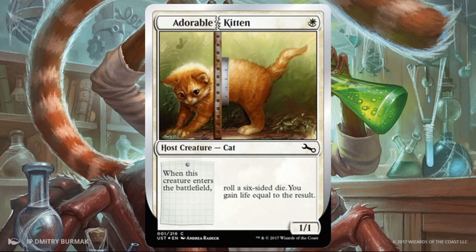Now let's look at these hosts. The hosts are more complete cards — you can play these without augment cards. When building your deck, you probably want more hosts than augments because you don't want to get flooded with augments you can't actually use. Be really careful with that when building your strategy. Adorable Kitten — costs one white, it's a 1/1, it's adorable. When it enters the battlefield, roll a six-sided die and gain life equal to the result. If you have a lot of cards that matter when you roll dice, maybe you play this, but just for the life gain, I'm probably not running it — I'll just run something else.